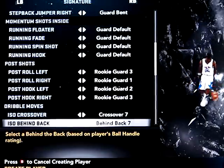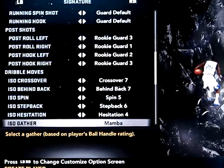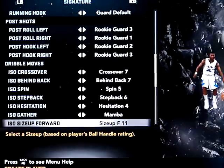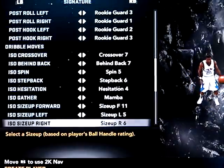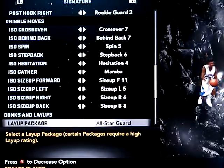Cross over 7, behind the back 7, spin 5, step back 6, hesitation 4, mamba, side up forward 11, left 5, side up right 6, side up back 8.